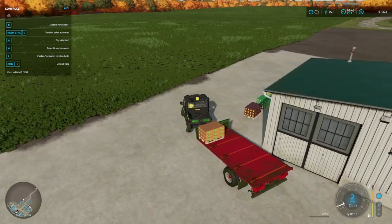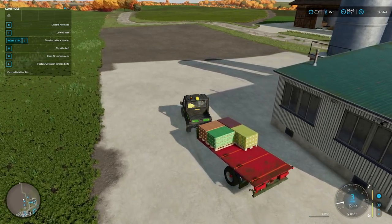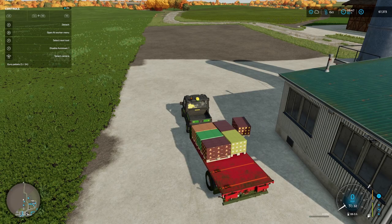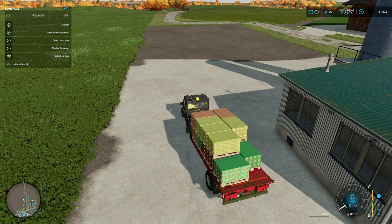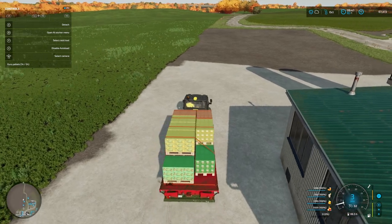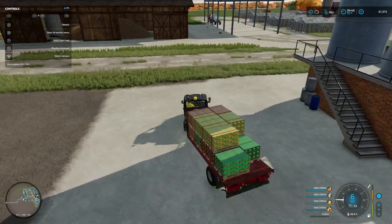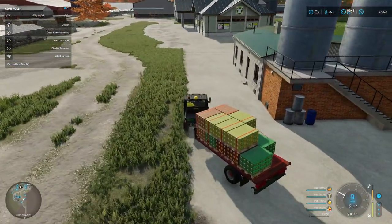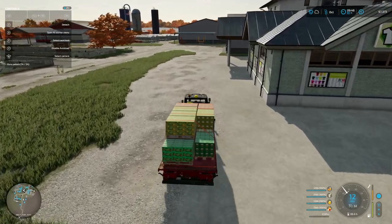As we start collecting our first saleable product, it would be good to take note of our balance to see how much we make out of this whole lot. We're starting at $67,373, and we'll see where we end up at the end of this episode. Have a little guess. So we've got pineapple juice, some lemonade, and some apple juice.